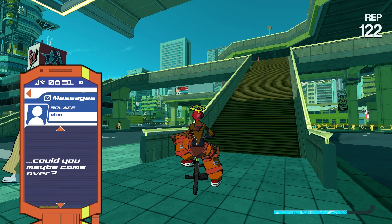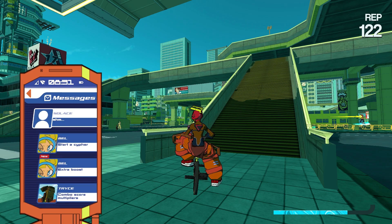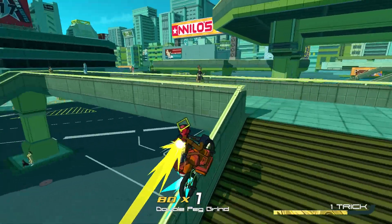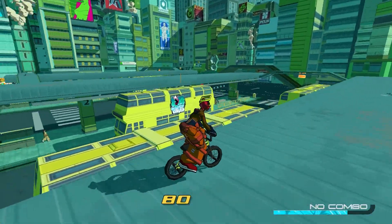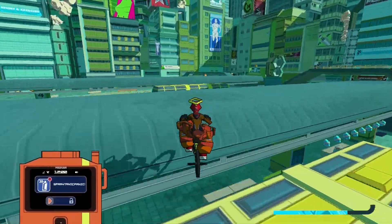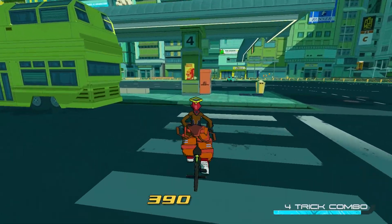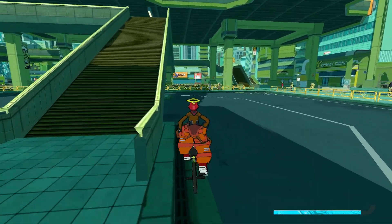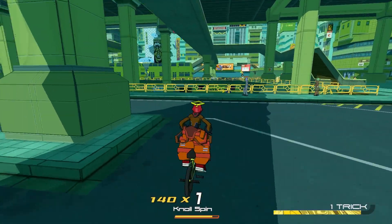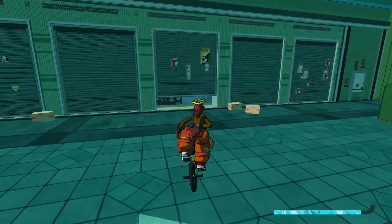I tried to talk to them, but... 'Could you maybe come over? I dropped a pin on my location on your map. Hope you don't mind.' Solace is in trouble. It was just the one after all — I was just grabbing graffiti for nothing. Well, it wasn't for nothing — it's good to get it out of the way. How about in the next episode, we'll go check on Solace and find him on the map.